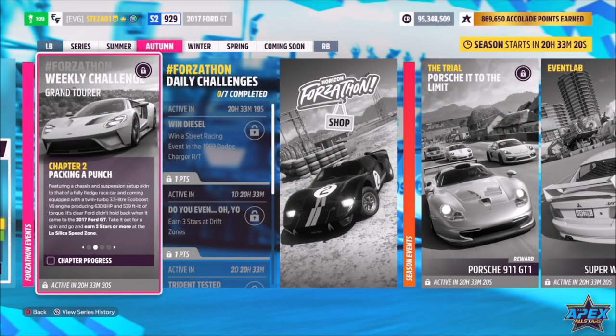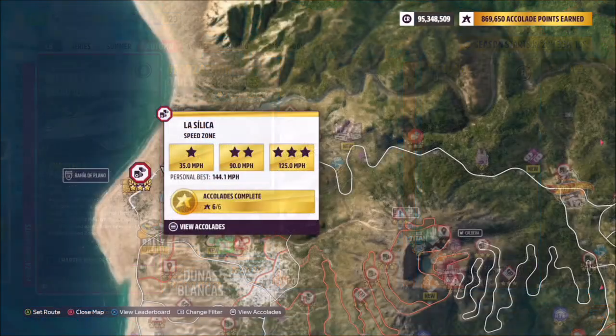The first challenge simply wants you to earn two stars or more at the La Silica speed zone. This is located in the very northwest part of the map, and two stars requires only 90 miles per hour, which is really easy to achieve — even with a stock Ford GT.